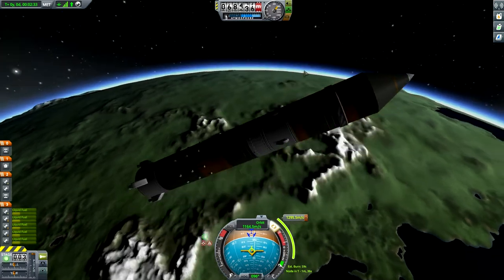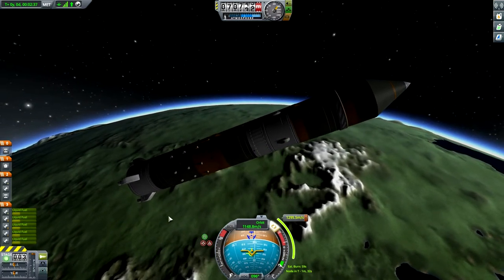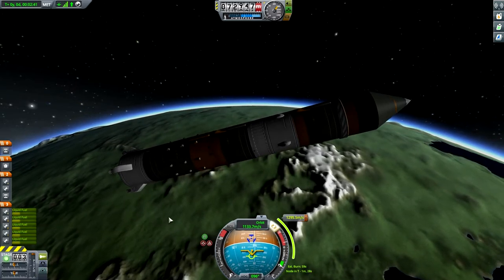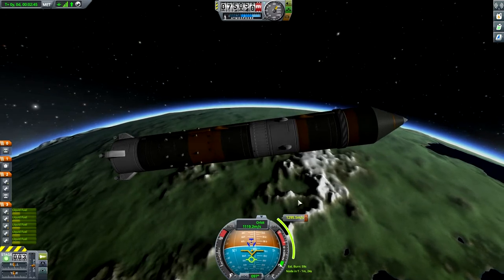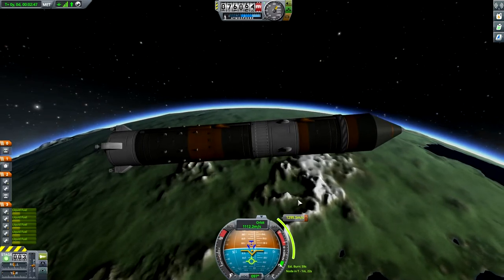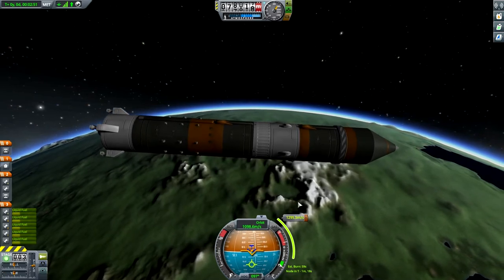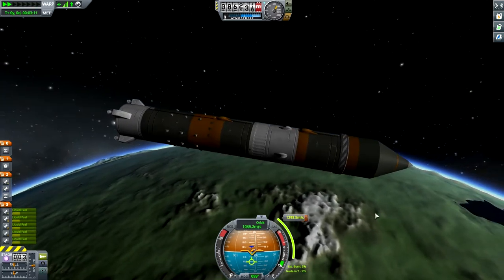Now we're using a little bit of electric charge to turn the rocket. However, these engines will provide charging back to the battery, and that's going to be more important for when we take off to Minmus. Because during that long transit, the batteries are going to slowly deplete, and we don't want that. So we want to make sure our probes are in hibernation mode.